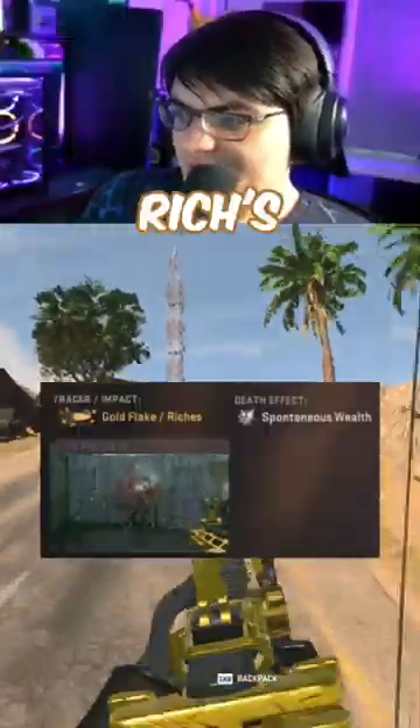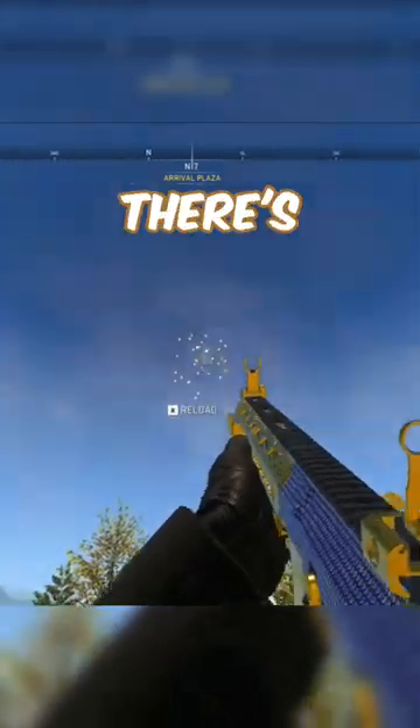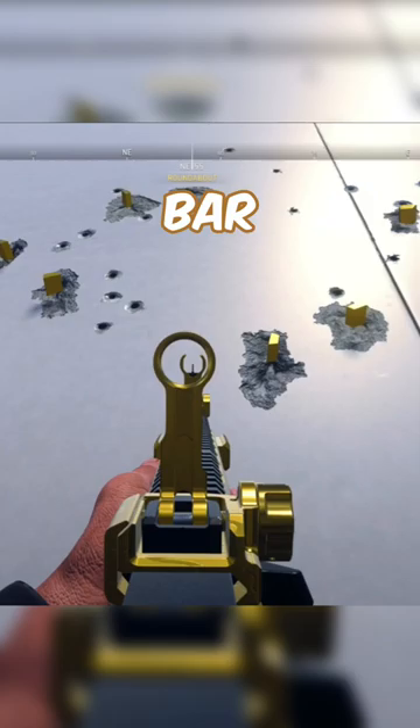These come with gold flake slash riches tracers. When you shoot up in the sky, you can see there's gold dust that falls off the bullet. Then when you shoot the wall, there's an explosion with more dust, coins, and gems that go everywhere. Wherever you shot, there's actually going to be a gold bar sticking out of the wall. The MCPR does the same thing.